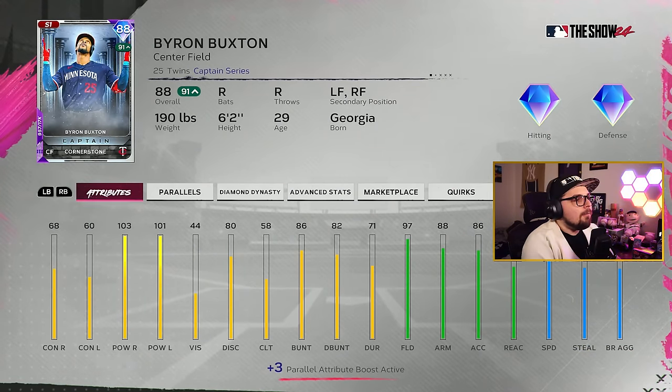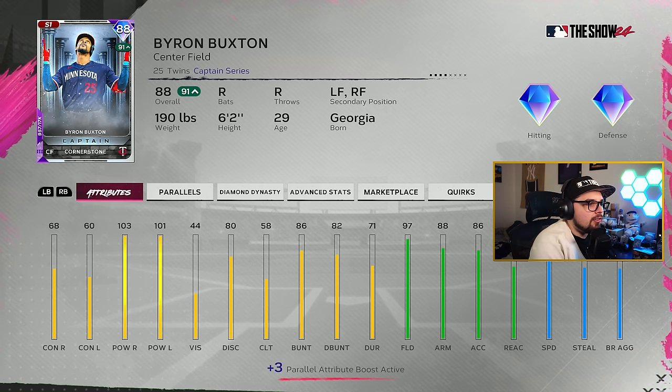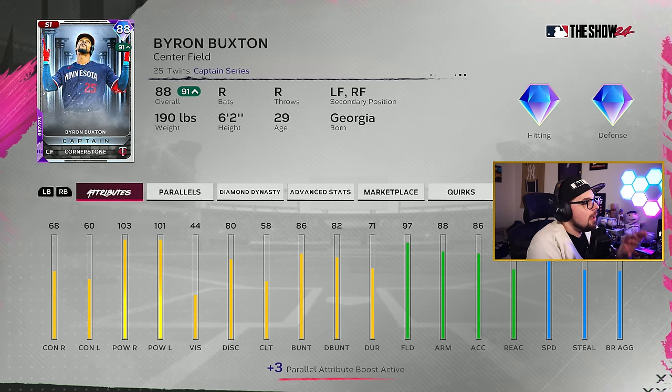Off the rip, this is definitely the meta cornerstone captain — it's Byron Buxton. The main reason he is so viable is because he boosts power, fielding, and speed, and the cards that he boosts are low vision cards. At the beginning of Season 1 with some core cards in play, there are a lot of low vision players. Buxton is a very viable and safe captain pick to go for at the very beginning of the game. Kodai Senga could be a solid captain as well, even Greg Maddox, depending on how you play the game. But Byron Buxton is a good, safe cornerstone captain to pick.